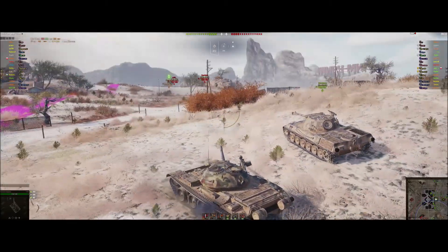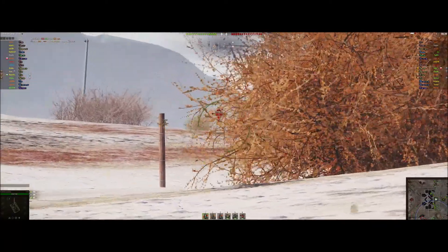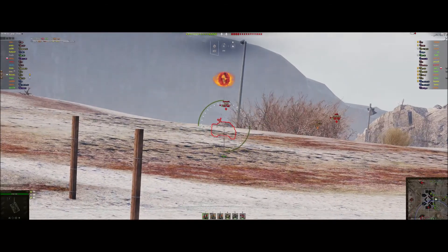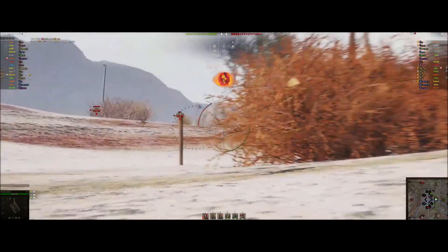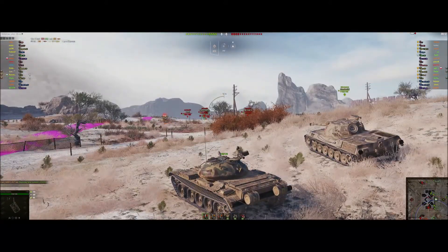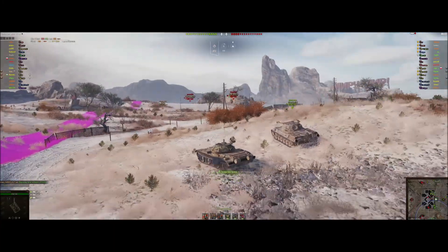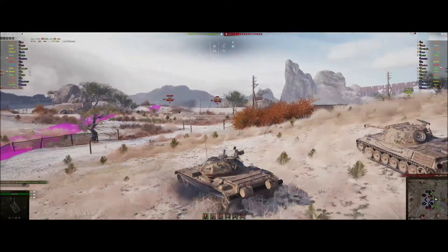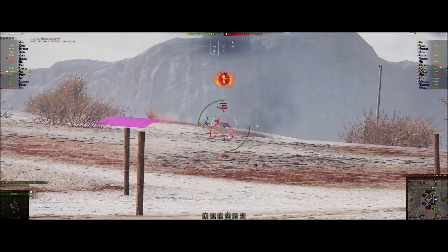That TVP is a tier 10 medium tank. I start trying to work this ridge line, hitting the tanks up here. You can see Great Ed has gone up there as well — he's pushed on that. It's a bold play, it's a good play, he's getting spotting, but bear in mind there's only me and this Standard B here. It's possibly a bad place for Great Ed — and there we go, unfortunately he can't survive in that position. There's just too many enemies further ahead, we don't have enough support, so we need to draw them back into fire.